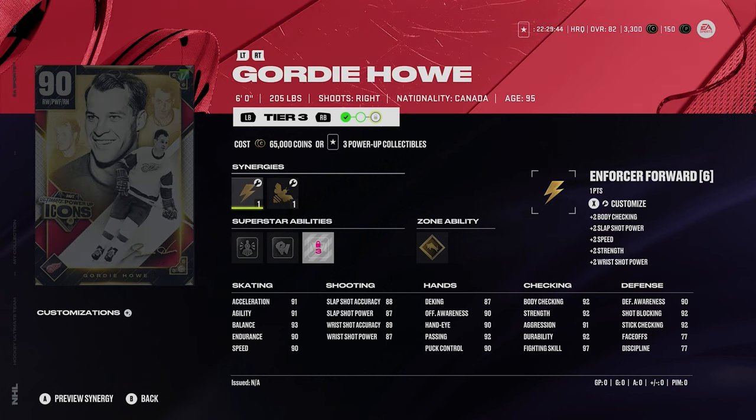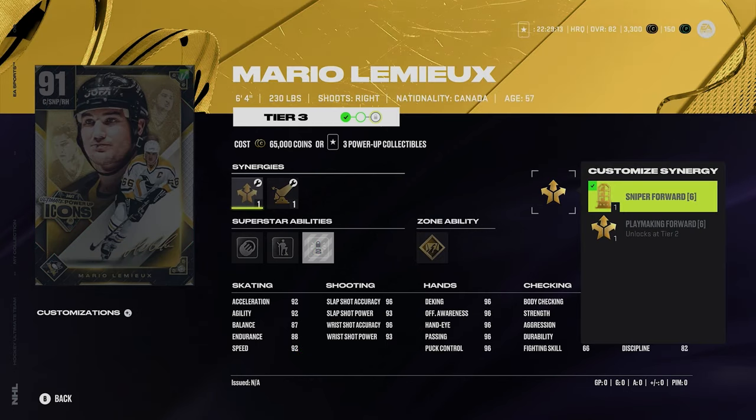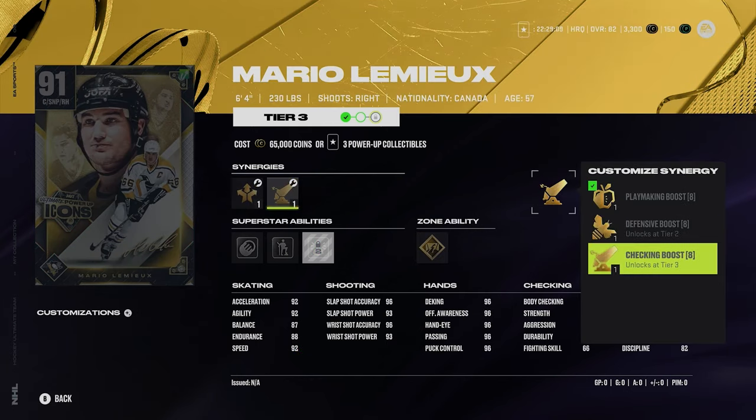Gordie Howe is 6'2" 205. Howe looks a lot better this year — usually his skating isn't up to speed, but this year it actually is. With the Enforcer Forward synergy, they give him 92 speed right out of the gate. His shot isn't amazing, but he has Silver Unsolvable Force, Back Atcha, Silver Close Quarters, and Gold Truculent — certainly a fun card to use. Lemieux has Sniper Forward, Playmaking Forward, Playmaking Boost, Defensive Boost, and Checking Boost.